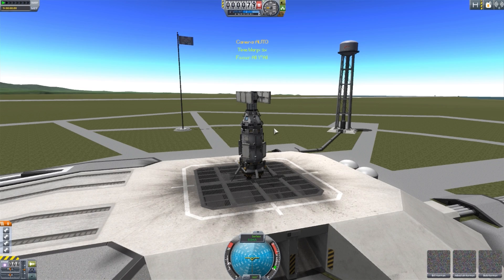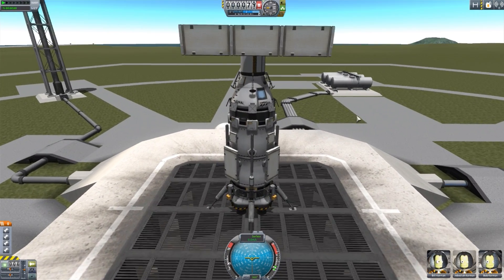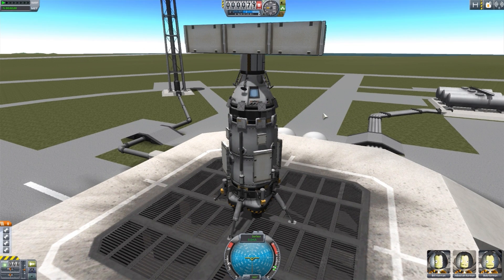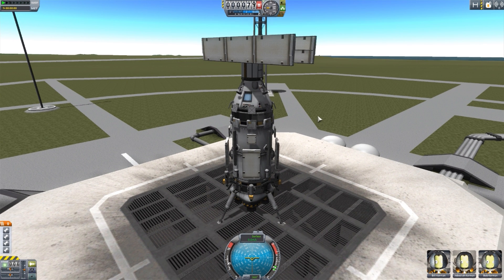I also do like the sort of folksy name to the mod, it amuses me. And here we have a kind of a monstrosity of a ship with a whole load of different extendable and usable items on board that we can now control through this All Y'all button — and it's beautiful. At the moment, there are three different categories of things that All Y'all can command: we have the radiators, the solar panels, and also science experiments.